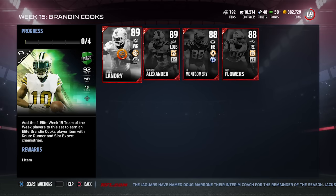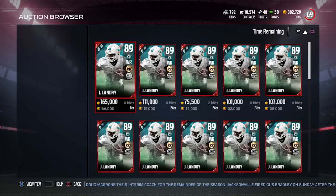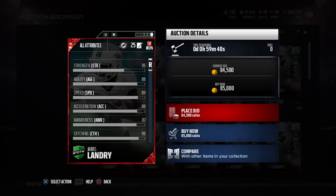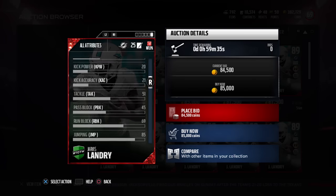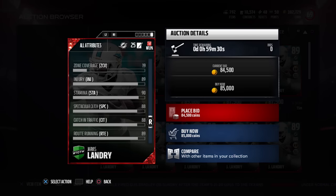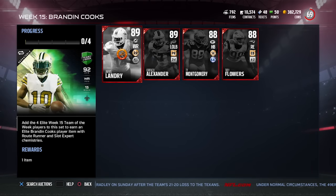To get Brandon Cooks, you need to put four elite Team Heroes into the set. One of them is Jarvis Landry at 89 overall — not anything spectacular, but decent attributes across the board. He had what might have been his best game of the season this past week. He's a more possession-style receiver in the Dolphins offense, with solid catching attributes.